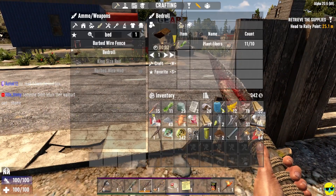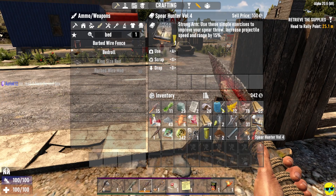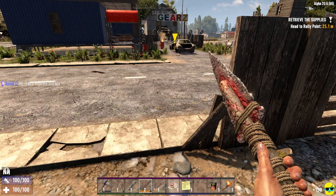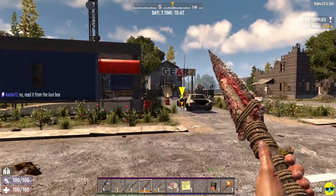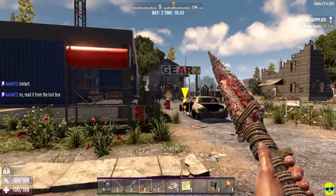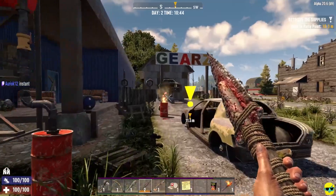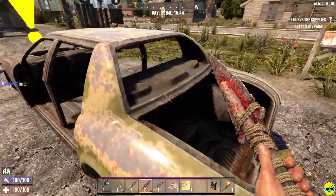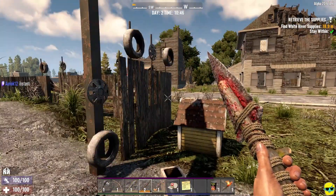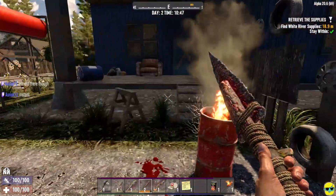Just read it from the loot box and then I never need it again. I didn't know if it would take time like in Cataclysm to read the book. There we go, got it - they just disappear. I got a bunch of experience! Speaking of experience, do I have any? No, I didn't level up. Instant - okay perfect. All right, here's the quest marker. They want me to start the quest, okay - it's in this house.